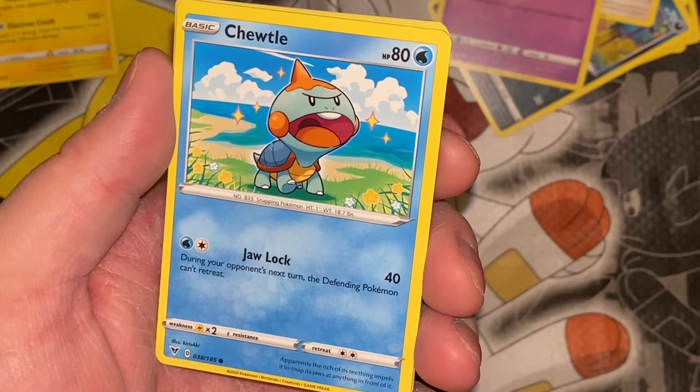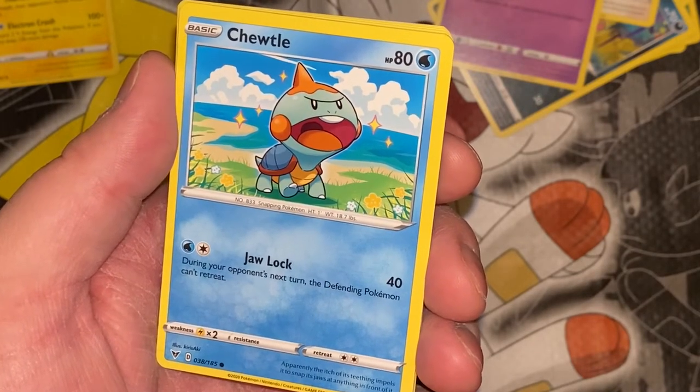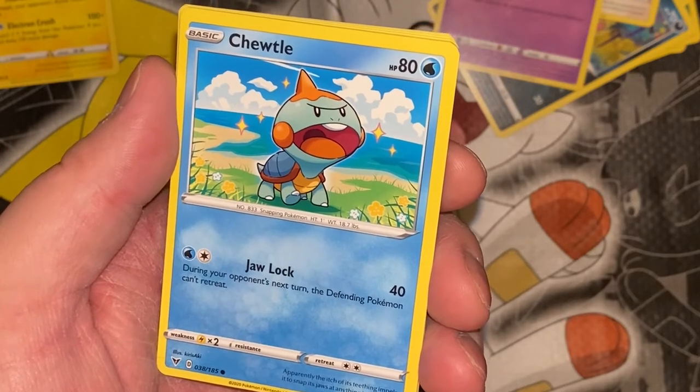Jangmo-o — apparently the itch of its teething impels it to snap its jaws at anything in front of it.